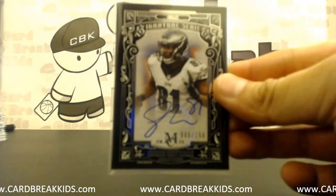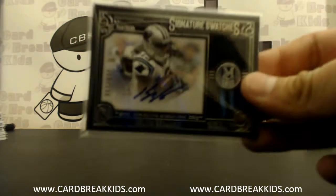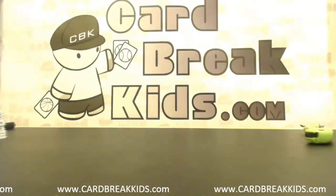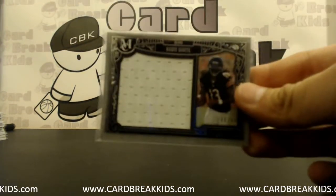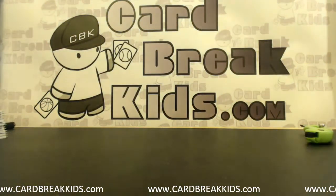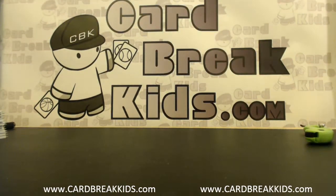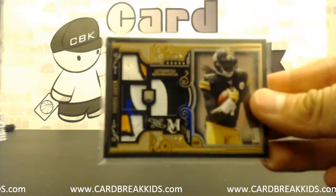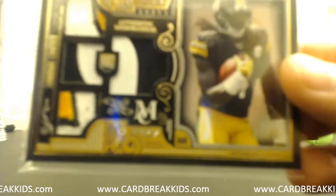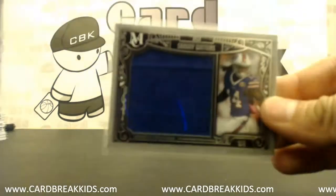Jordan Matthews on card out of 150, Calvin Benjamin dual jersey auto, jumble jersey Kevin White, Emmanuel Sanders dual jersey auto, Duke Johnson on card out of 100, Sandy Coates quad prime patches with prime patches in all the windows out of 25, Sandy Coates jumble jersey.